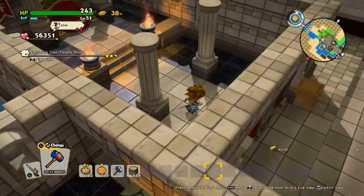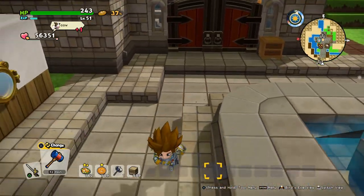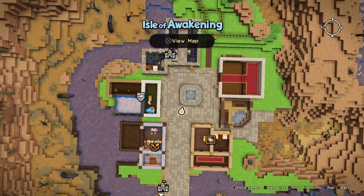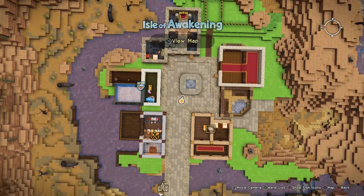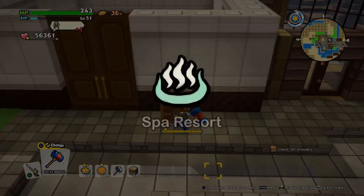Royal bed chamber and a throne room complete. I forgot to make the overhead view for the aquarium — you can see all the icons so far. Now we go on with the tour to the spa resort.